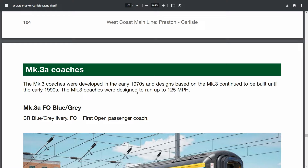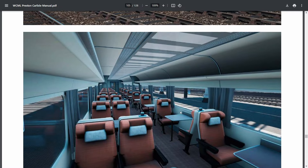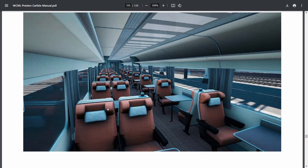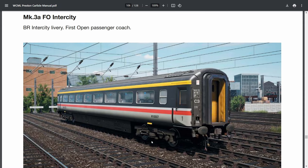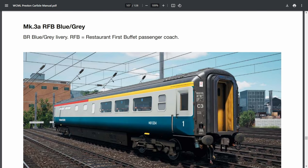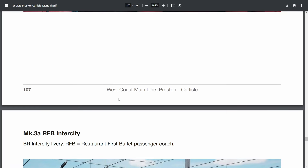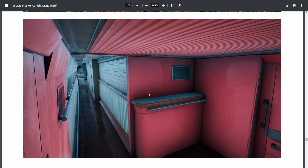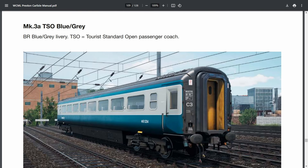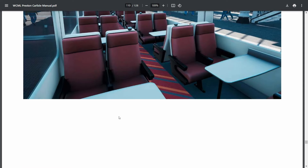Now the good stuff — the Mark 3 coaches. We previously had Mark 3s in the game with Great Western Express coupled to HSTs, but these Mark 3s are going to be fully custom made. First Class Open Blue-Grey with a very 1980s configuration — those seats just scream the 1980s. Then there's the Intercity version which looks really good with a slightly different coloured interior. There's a Blue-Grey one which is half First Class, half Buffet car — sadly the Buffet is always closed for some reason. An Intercity version of that with a brighter interior, Standard Class Blue-Grey with rather uncomfortable-looking seats, and an Intercity version with some nicer looking seats.